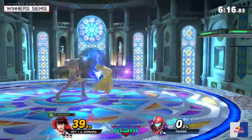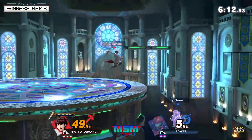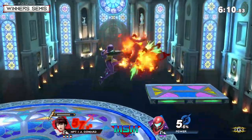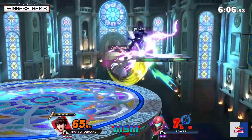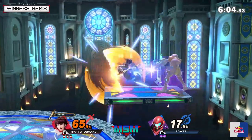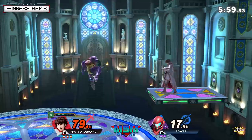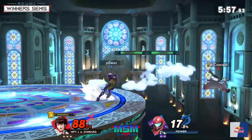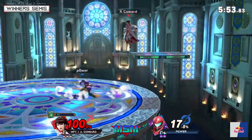Samus is a really good recovery character so it's not often that she gets edgeguarded like that — I think he just aired out in a really terrible spot. You can see that Coward wasn't afraid of that planking maneuver Power demonstrated. It was more like: okay, if he's going to try to plank here I'm going to make sure I have the proper setup so when I get him a little bit above the ledge I can punish him, even with that wall jump.